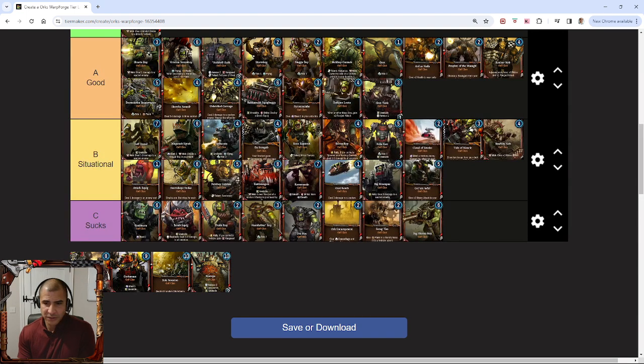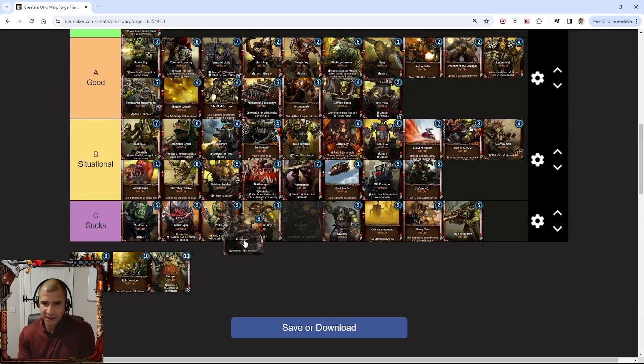The Gun Wagon is a sucky card. I think it's way too expensive for what it does. I think Concussive has been a little bit overrated by the devs at the minute, and this just needs something else. It's not good enough for 8 energy.